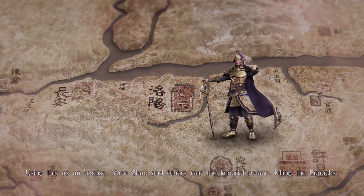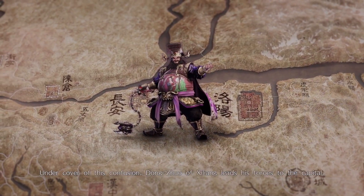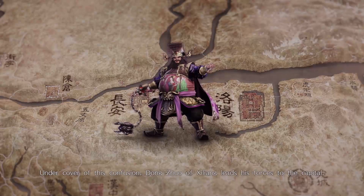Conversely, enemies can also perform secret plans, and by preventing the enemy's secret plans, players will gain an advantage in battle.